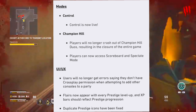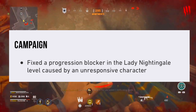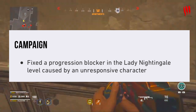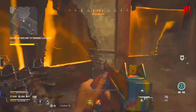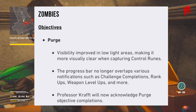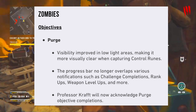Champion Hill players will no longer crash out of Champion Hill Duos, causing the entire game to close. Players can now access the scoreboard and spectate mode. UI and UX fixes include: users will no longer get errors about cross-play permissions when adding other console players to a party. Prestige level-ups and XP bars now reflect prestige progression correctly, and duplicate prestige icons have been fixed. For campaign, a progression blocker in the Lady Nightingale level caused by an unresponsive character has been fixed.